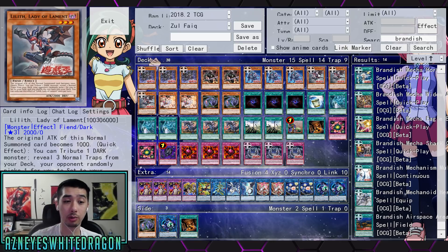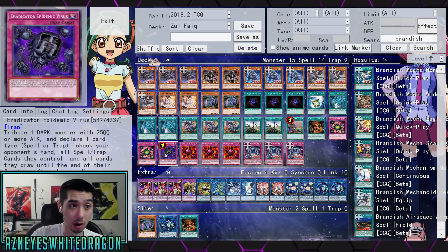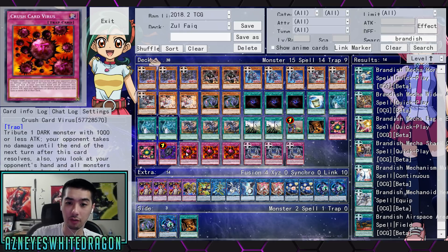What you're able to do with Lilith is its original attack becomes 1000, but as a quick effect you can tribute one dark monster — which could be your opponent's card — and you need to reveal three normal trap cards from your deck. So if you're tributing your opponent's card, more than likely you'll know what they're playing, and then you can choose: do I want Deck Devastation Virus, do I want an Eradicator, do I want Crush Card Virus?